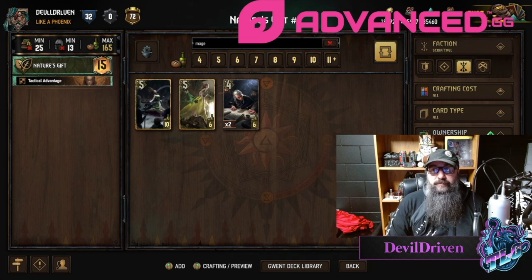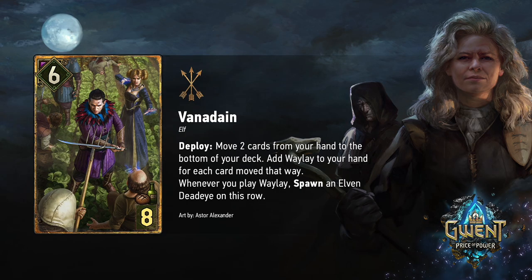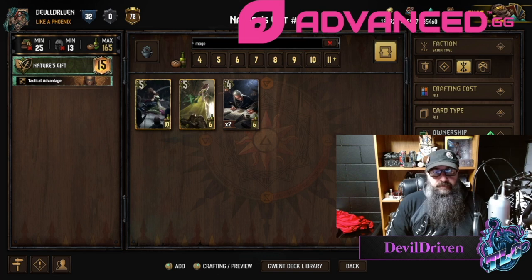The Vanadane — six strength, eight provisions. Francesca's in this one's art as well, looking hella pissed, fighting off the villagers. Deploy: move two cards from your hand to the bottom of your deck, add Waylay to your hand for each card moved. Whenever you play Waylay, spawn an Elven Deadeye on this row — so if you play Waylay and get the death blow it plays for nine, which is massive.